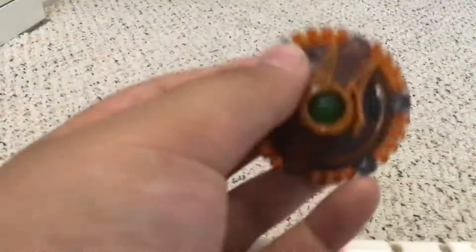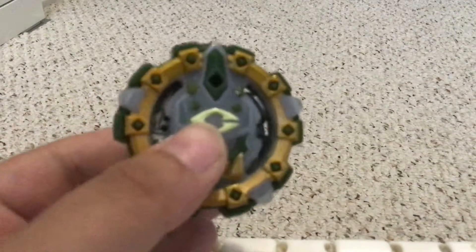Hey guys, today I'll be showing you codes for the Achilles, that just fell, the Revive Phoenix, Hazard Kerbeus, Emperor Fornius, Spiral Trap 2, the recolor of the Achilles, Rave X, Move On A4, Wonder Valkyriek, and last but not least, Cyclops C4.